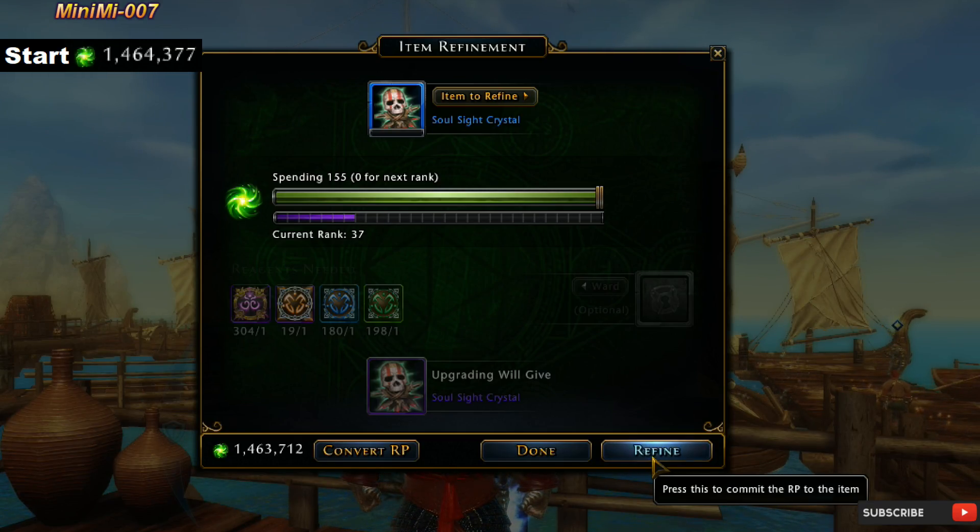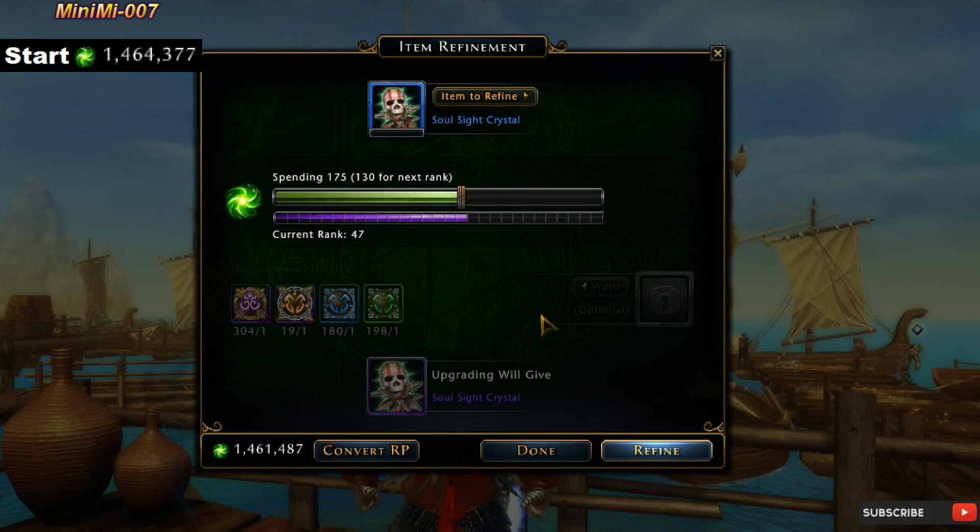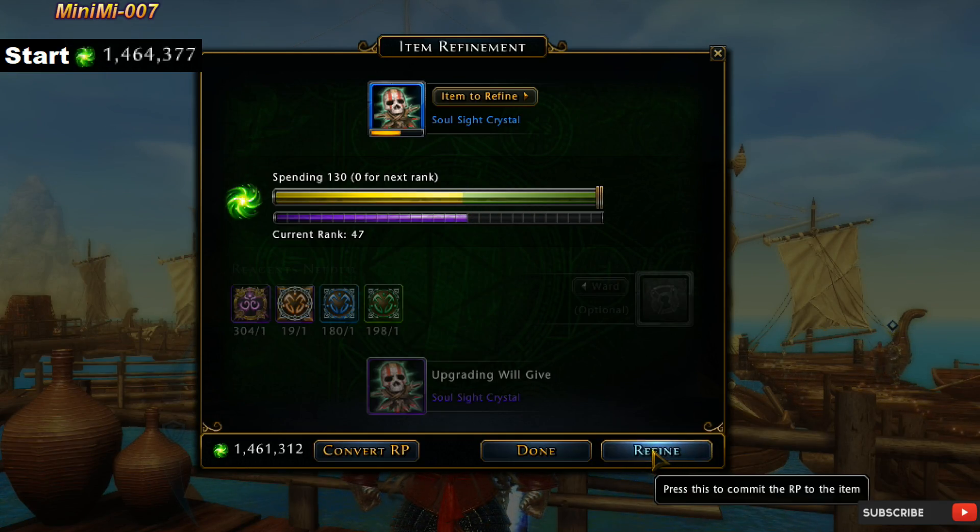Luckily I already have 1.4 million RP, so this is going to look a lot simpler — just keep hitting refine all the way to level 59, until you get it to the purple level. They have definitely made it a lot simpler. Before, you had to put in stacks of 99s over and over. Now it's a lot more easy — all you gotta do is just keep spamming refine as long as you have a lot of RP to burn.